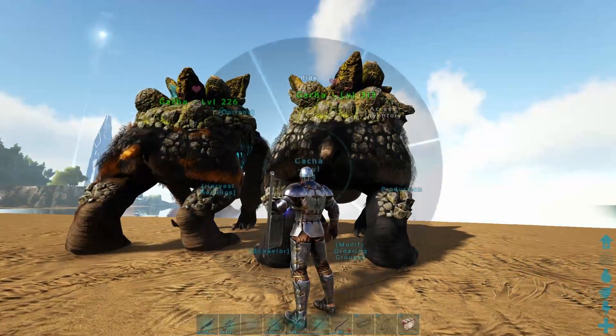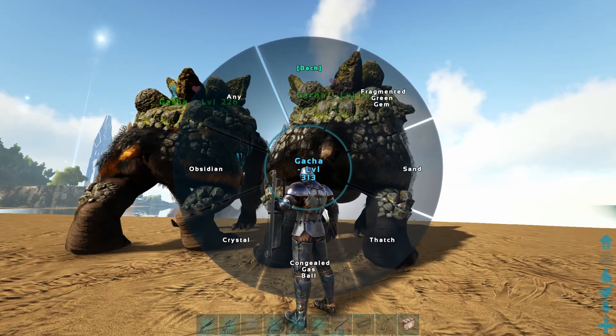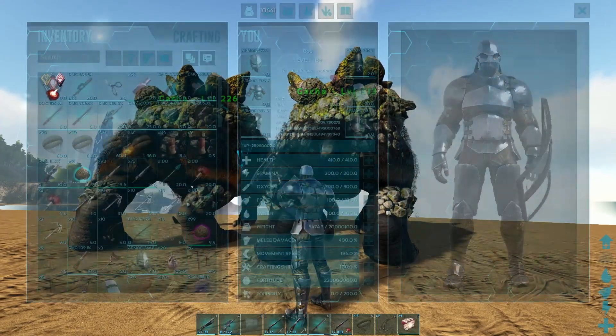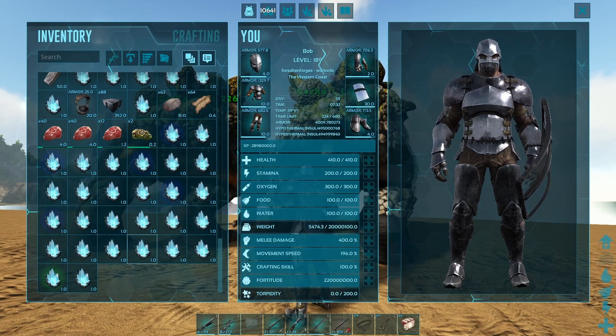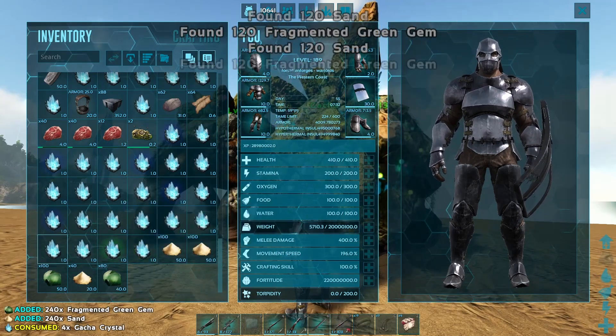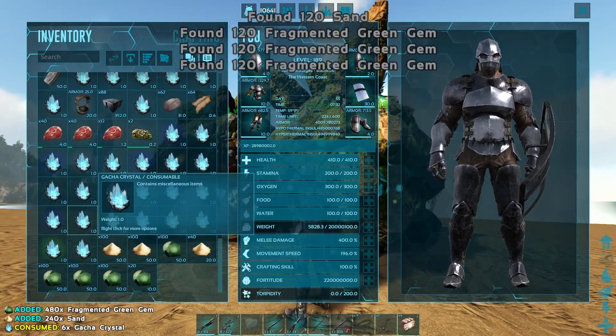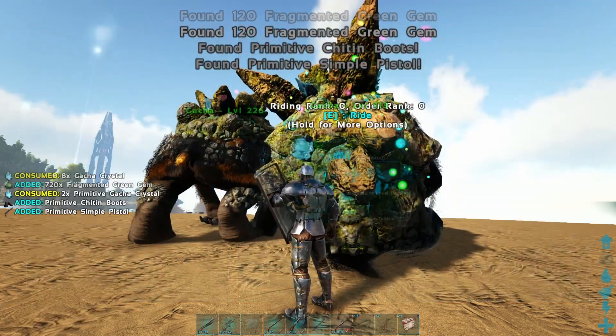The default is normally set to 'any,' but you can select what resource you want these Gotchas to produce. Whenever he drops a crystal, that's going to be the resource you collect. As you can see — 120 sand, 120 green gems — I have sand and green gems selected on these Gotchas, so that's what I'm getting out of them.